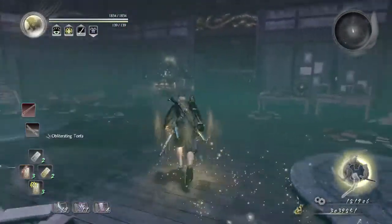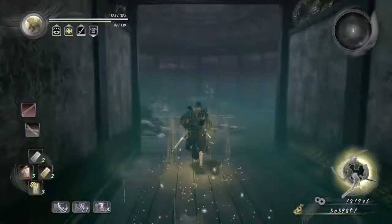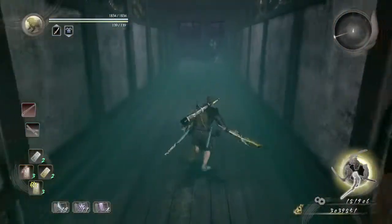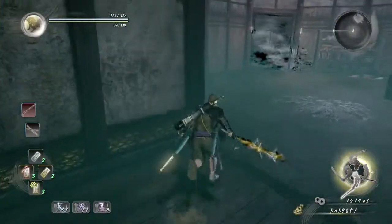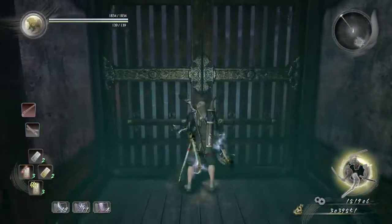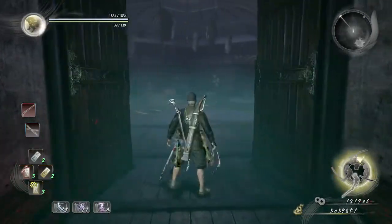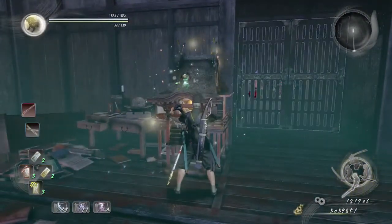Before we use the shrine, we're actually gonna go out and unlock this door right here. Beyond this room there is a giant spider, so we're not gonna fight him yet. We're just gonna hug the left side of the wall and open this gate. Then we're just gonna use the shrine as a checkpoint and recover our Omyo.